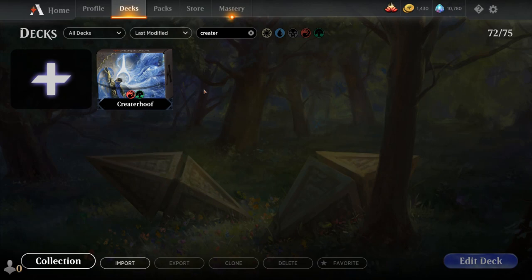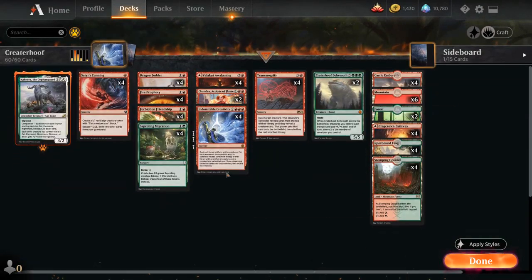Hello and welcome to another Historic Game Club video. Today we're taking a look at a red-green token combo deck titled Crater Hoof, as voted on by my supporters on Patreon. The game plan of the deck is very straightforward.